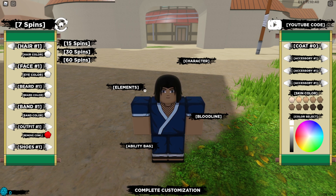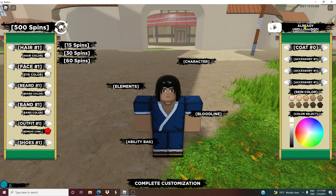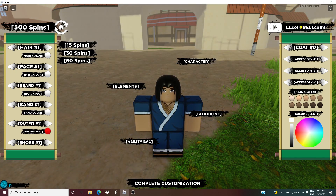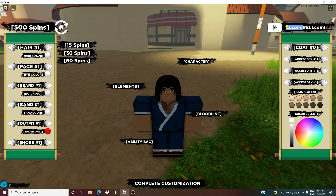So let's get into the new codes. The first code is a 500 spin code. It came up straight away — it's called RELLcoin. So: capital R, capital E, capital L, capital L, lowercase C, O, I, N, exclamation mark. And that'll give you 500 spins.